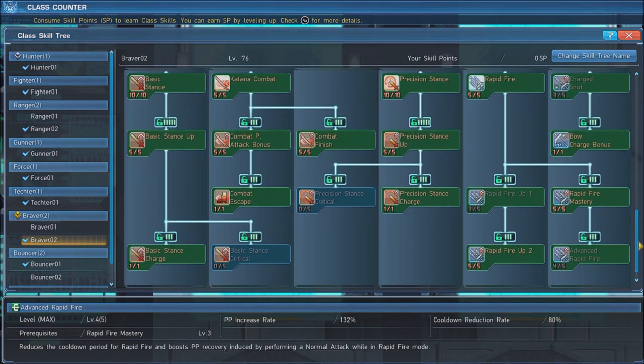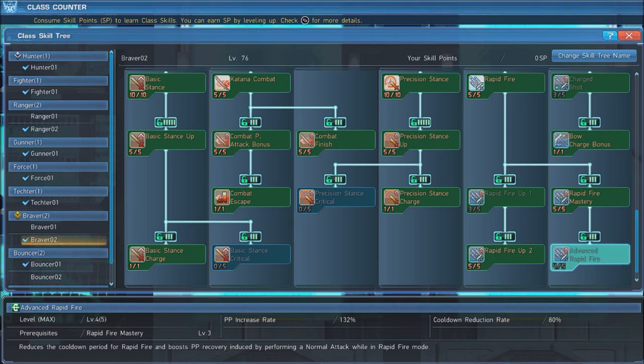The default stance we use with the katana is Basic Stance, which increases the damage dealt by all damage types. Max out Basic Stance, Basic Stance Up, and grab Basic Stance Charge. The next thing to grab is Katana Combat — max it out along with Combat Perfect Attack Bonus, Combat Escape, and Combat Finish.